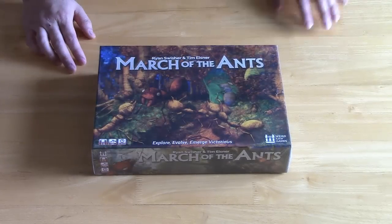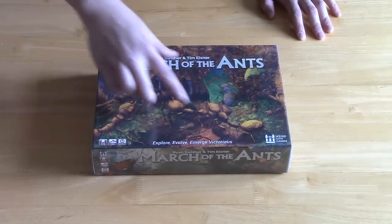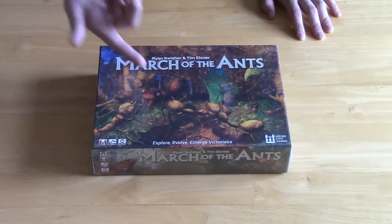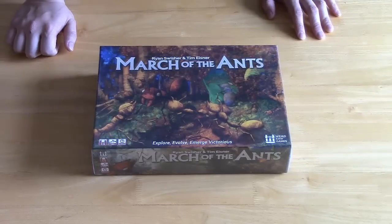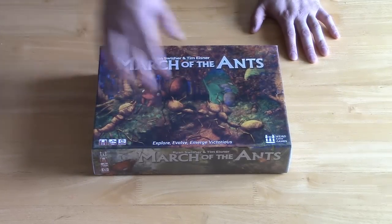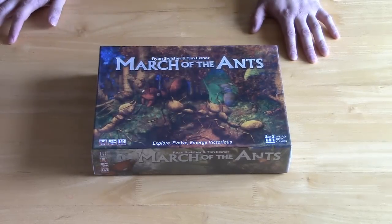Take a quick look at the box — you see some cool artwork with various ants: some small ones, medium size, and some huge red ants as well. What I know about the game: there's an evolution phase, and it says right on the box: explore, evolve, and emerge victorious.